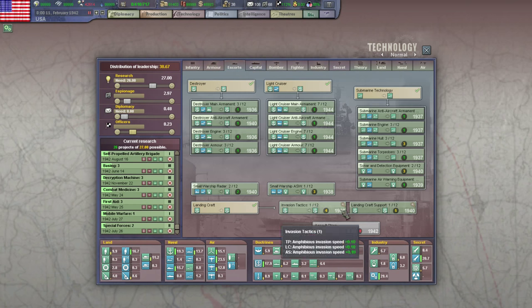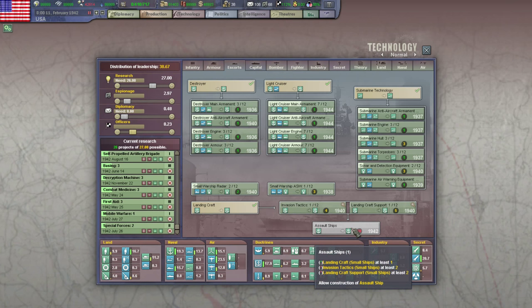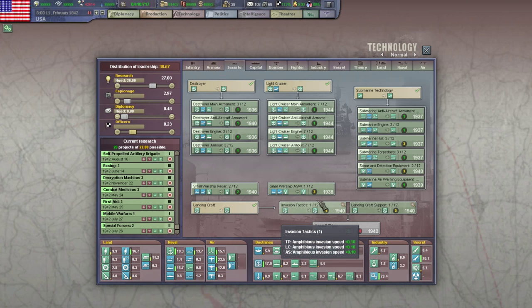And the escorts — we've got researching both the landing craft things, which is good. This is just tactics, so we won't need to worry about upgrades later on. It allows construction of assault ships — I don't even know what that is. Needs invasion tactics and landing craft support, so we are working on both of those things.